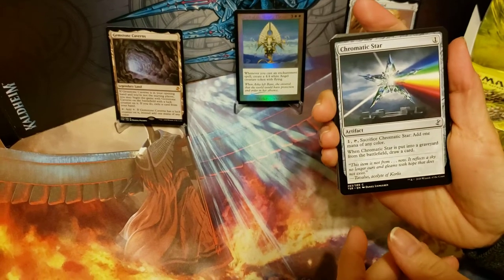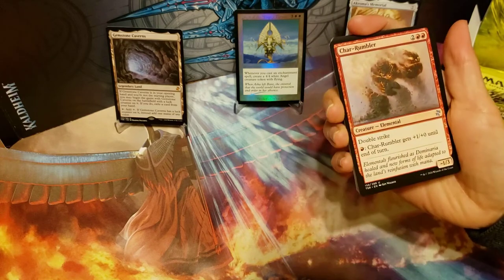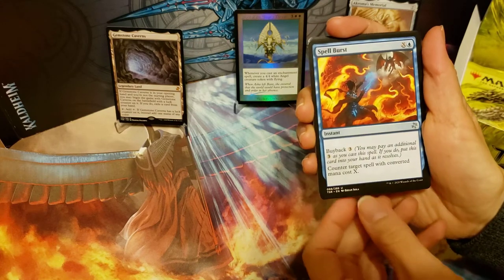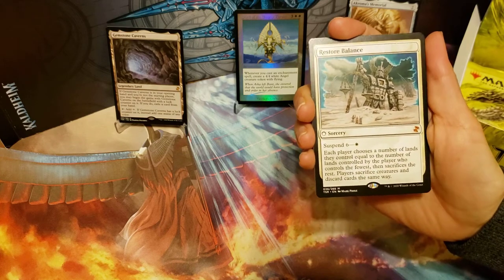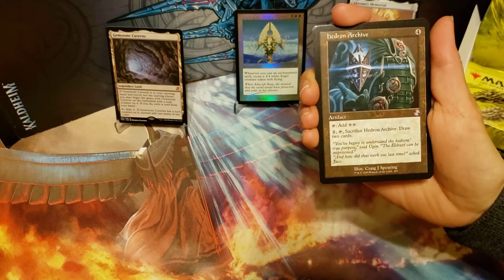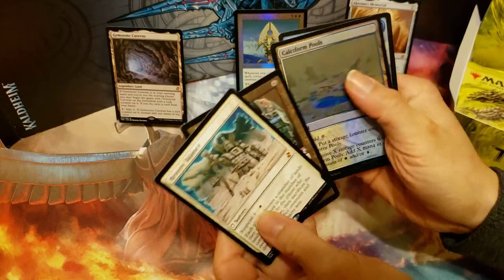A Chromatic Star, Char-Rumbler, Spell Burst, Paradise Plume, and our rare is a Restore Balance — that's cool, that's a nice one, a mythic. And we got a Hedron Archive as our time-shifted card. And a foil Calciform Pools. That's a nice pack.